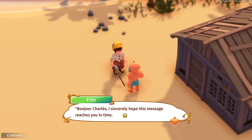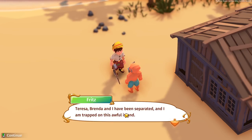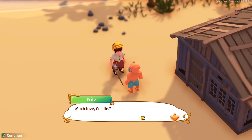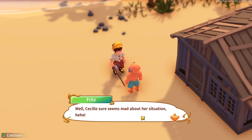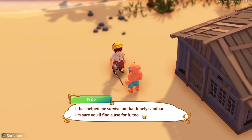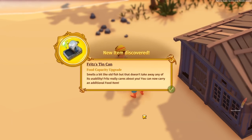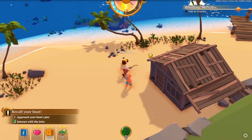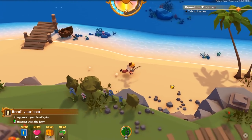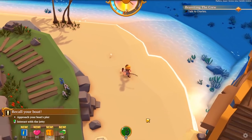'Bonjour Charles, I sincerely hope this message reaches you in time. Teresa, Brenda, and I have been separated and I am trapped on this awful island. I would prefer not to be the case for much longer. Could you pick me up? Much love, Cecile.' Well, Cecile sure seems mad about her situation. Visit your father and tell him about the message. Fritz gives us a food capacity upgrade - very nice. So we can actually store more stuff. Let's go back and chat with our dad.